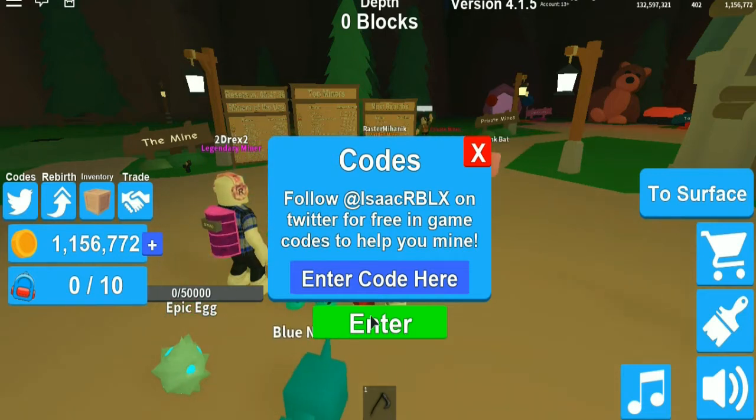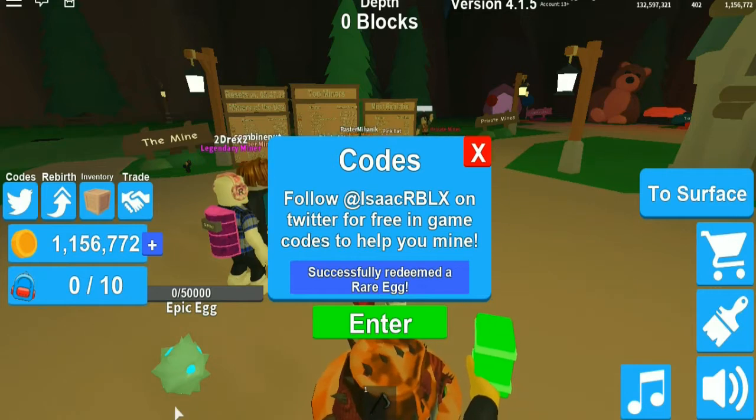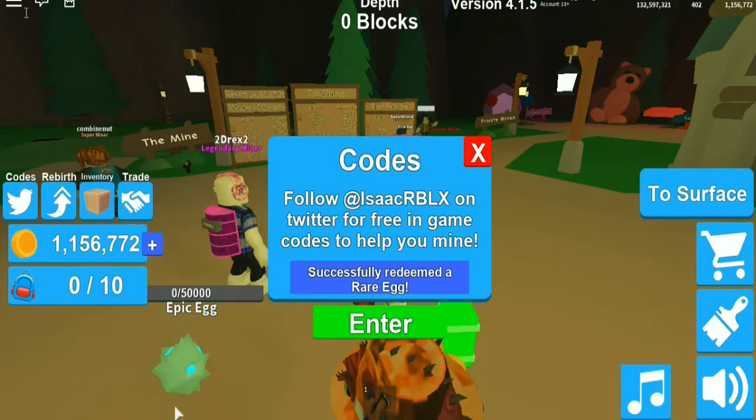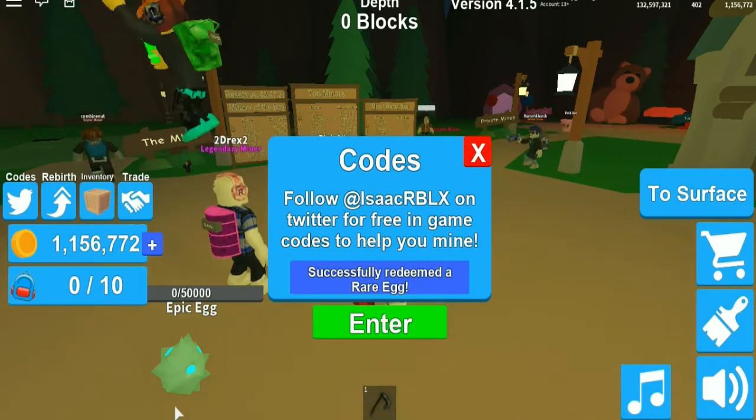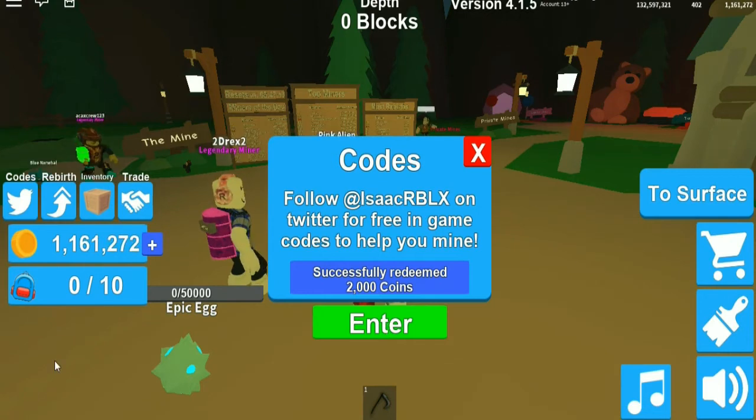The first code is called 'games' and that's going to give you a reg. The code 'train' gives you 2500 coins, and the code 'bag' gives you 2000 coins.